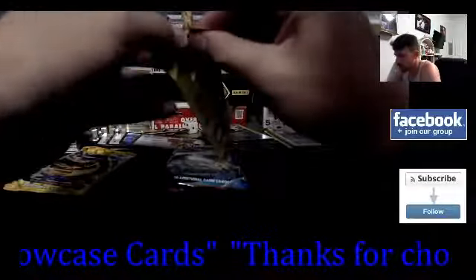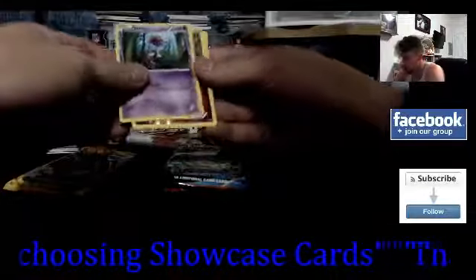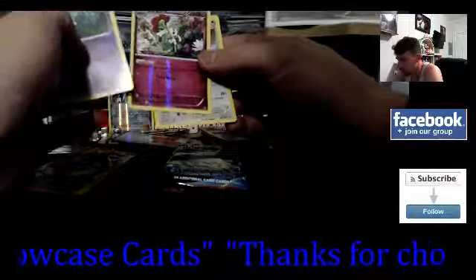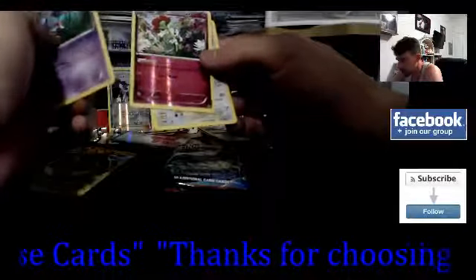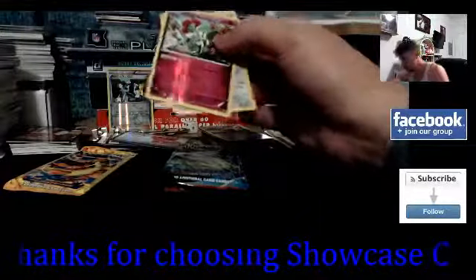Two for two on rares from the XY Flash Fire dollar packs - of course they only cost a dollar but they might be up-charging them now because of how old the set is. Another rare - a reverse holo Fletchling. Then Pidgeotto uncommon. Let's go with Sun and Moon next.